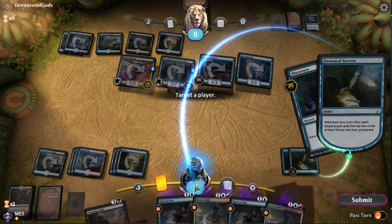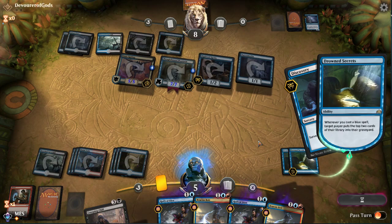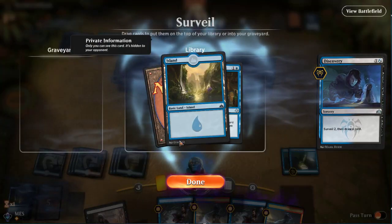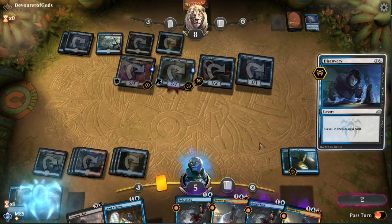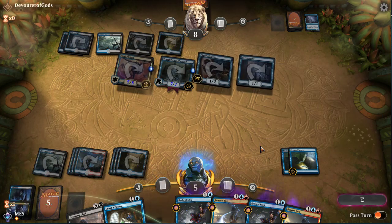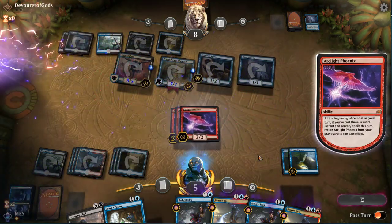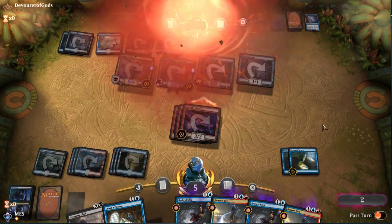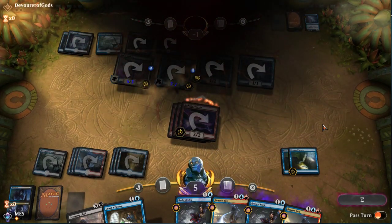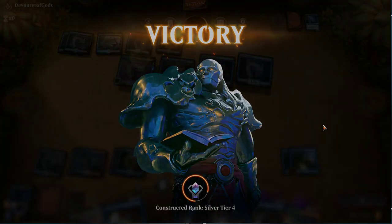If they had the minus-three minus-zero card we'd lose — pretty funny since we failed to find the last Phoenix; it's in the bottom five cards. We got there. Just sweating the fact that we didn't sideboard. That was sweet! Alright, we're 3-1 with this deck. It's been a kind of weird ride.